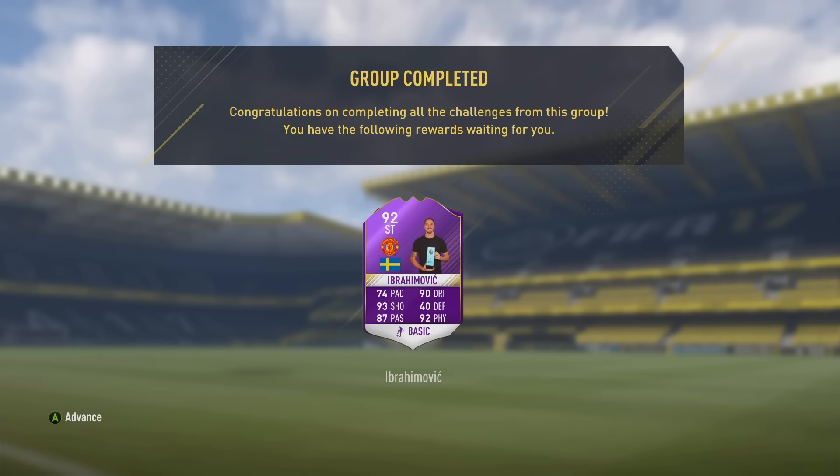Let's advance and see what we've unlocked. There we have it — the 92-rated Zlatan Ibrahimovic with 74 pace, 90 dribbling, 93 shooting, 87 passing, and 92 physical. That looks to be one awesome item and I cannot wait to get stuck into some games with him.